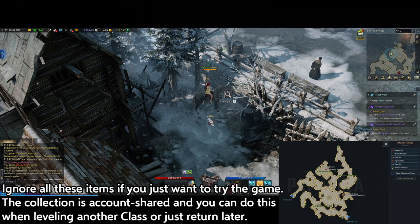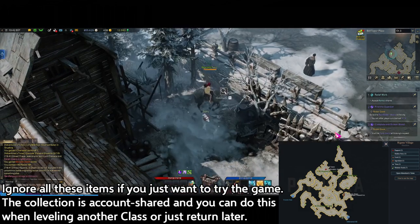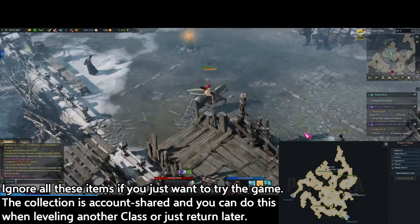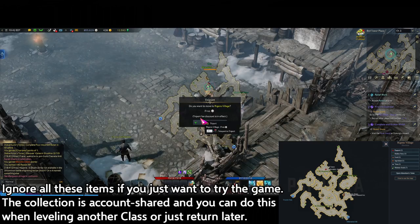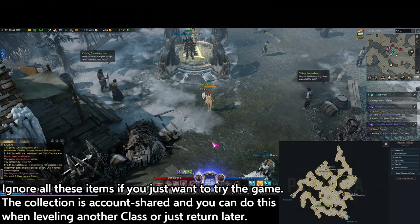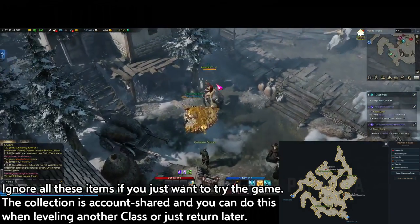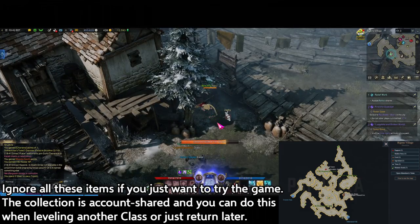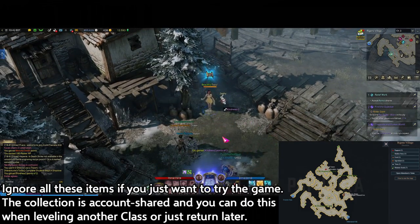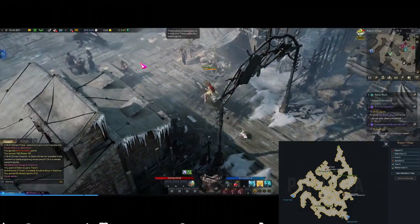Some hidden stories have multiple parts. For example, Shushire Boys is 1 out of 2 — investigating part 1 gives the pop-up, but it shows 1 out of 2, meaning it's not completed yet and you need to find part 2 to continue. Many of these multi-part stories require you to collect them in the correct order, so there is a lot of traveling back and forth to get all the seeds and hidden stories. But it is worth it if you want those extra stats and EXP in the long run — though you don't need to if you're just here to play casually.